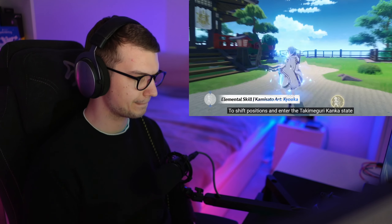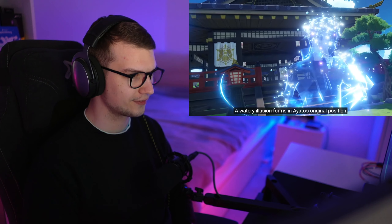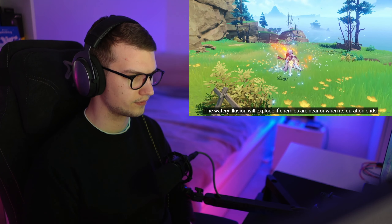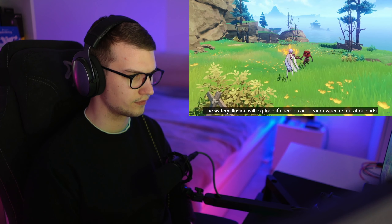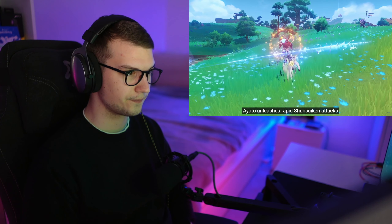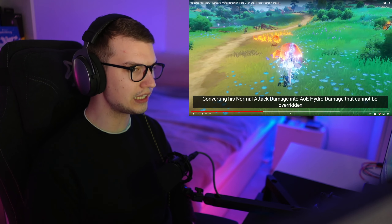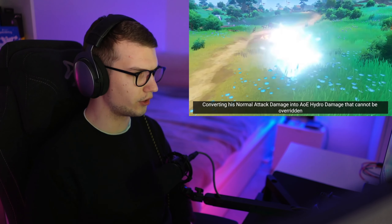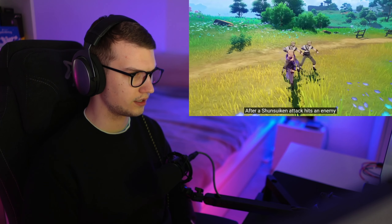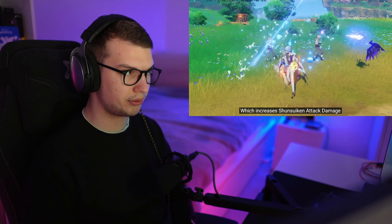Tap his elemental skill to shift positions and enter the Takumiguri Kanka state. That's OP. After this shift, a watery illusion forms in Ayato's original position. After forming, the watery illusion will explode if enemies are near or when its duration ends, dealing AoE Hydro damage. While in the Takumiguri Kanka state, Ayato unleashes rapid Shun Suiken attacks — that's really good for these annoying ones. AoE Hydro damage that cannot be overridden. After a Shun Suiken attack hits an enemy, Ayato receives the Nami-sen effect. Pretty decent.